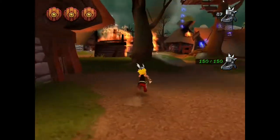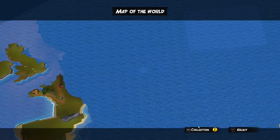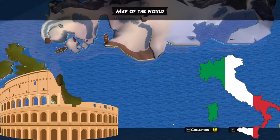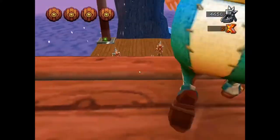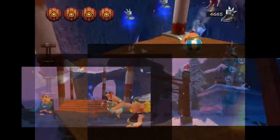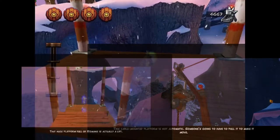Die Schauplätze aus den Comics wurden im Spiel übernommen. So verschlägt es die drei Helden in die Normandie, in die Schweiz, nach Griechenland, nach Ägypten und Rom. Ebenfalls wurde das gallische Dorf nachgebildet. Bei ihrer Mission sind die drei aber nicht ganz auf sich allein gestellt — ein Verbündeter hilft den dreien, indem er an einigen Stellen im Spiel entscheidende Hinweise gibt.